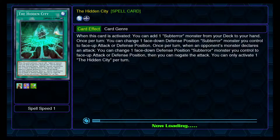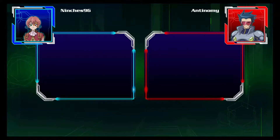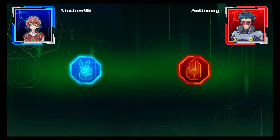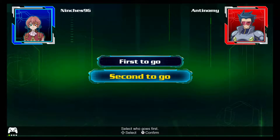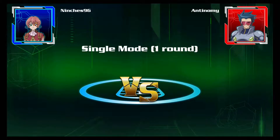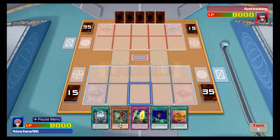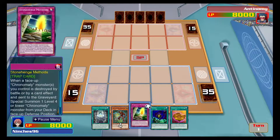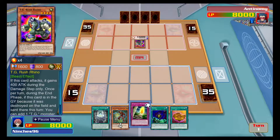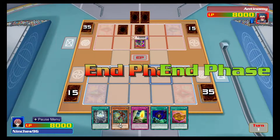Today we're going to be playing with the Chronomalies. I've put this deck together as a request, because it is one of the favourite archetypes of Mr Someone. It is a going second deck — it's not super broken and it's not super optimised, but it's a thing. We're going to give it a go. The idea is to go Machu Mech first turn or two, and then upgrade to Atlantis to finish off the duel. But we'll see what happens.